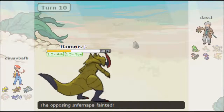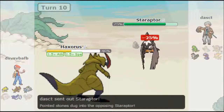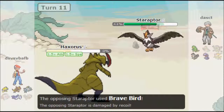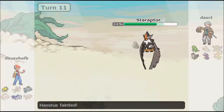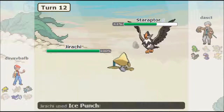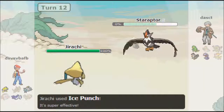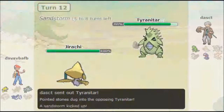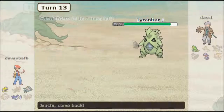I wasn't able to outspeed it. So I sent in Staraptor because I have Choice Scarf, so I'll be able to outspeed everything. I go for Brave Bird and take it out. In comes Jirachi, which Ice Punches me. Because it outsped Staraptor, I knew it was Scarfed automatically. So I sent in Tyranitar to set up, because I knew Jirachi couldn't Drain Punch me.